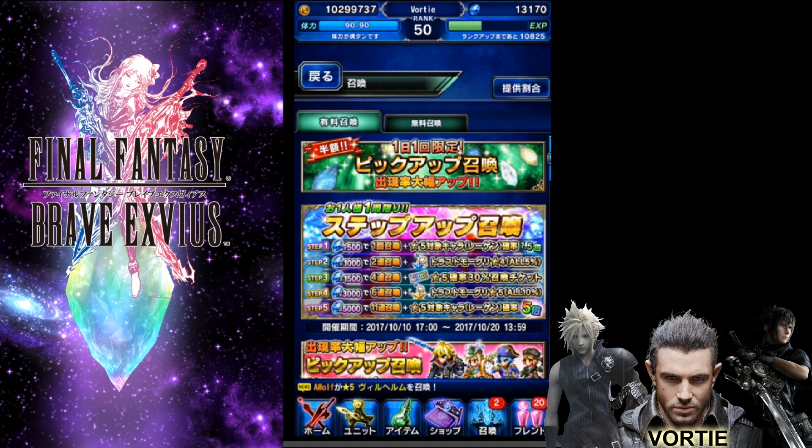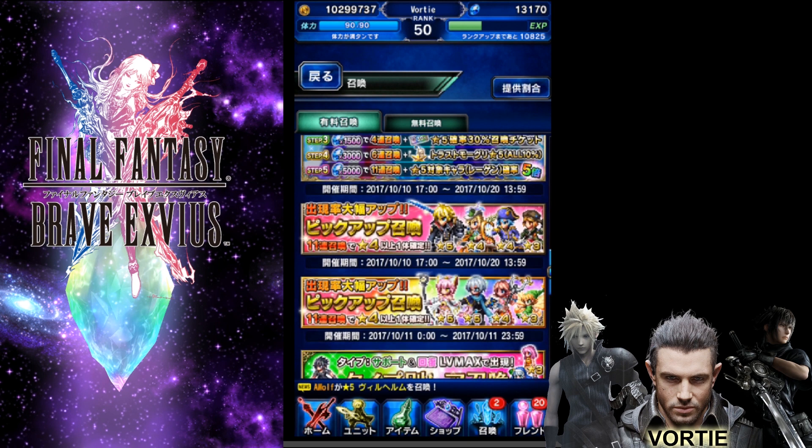The first pull costs 500 lapis, then 1000, 1500, 3000, and 5000 — and each time you're getting an additional reward. On step three you get a 30% increased chance ticket for pulling a rainbow or EX ticket rainbow unit. On the first step there's a 1.5% chance increase, which bumps it to about 4.5%. You also get some different kinds of Trust Moggles and other things.